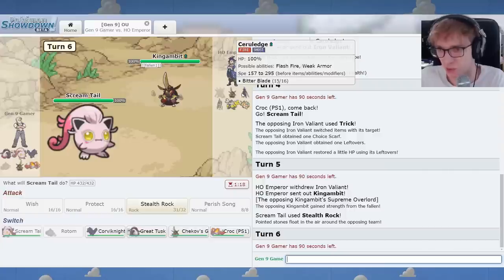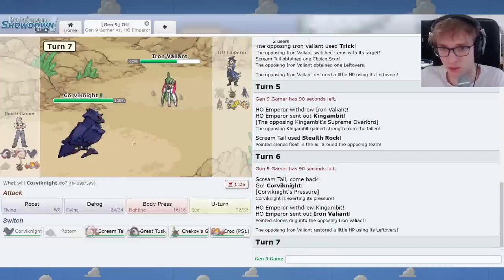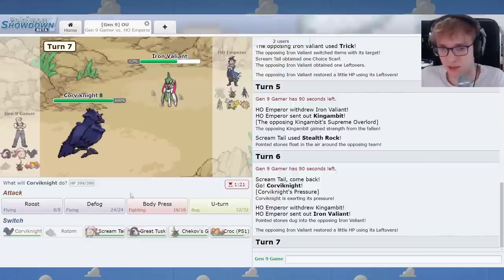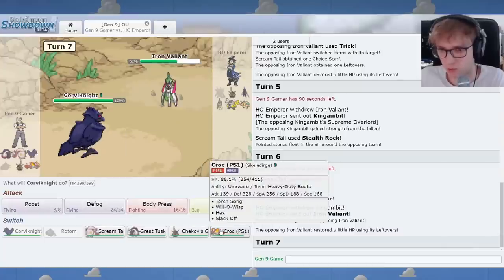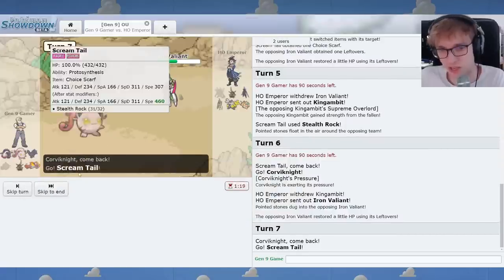I don't think that the Cerulege would have boots. Maybe it does. I think this needs an offensive item. Probably. I'll go Corv here. Here's Mr. Valiant. Trick Scarf is not something I've seen on this before. I won't lose health on Skeletorge. I think I'll just go to Screamtail and see what you do. I don't think you get boost moves. D-bond.